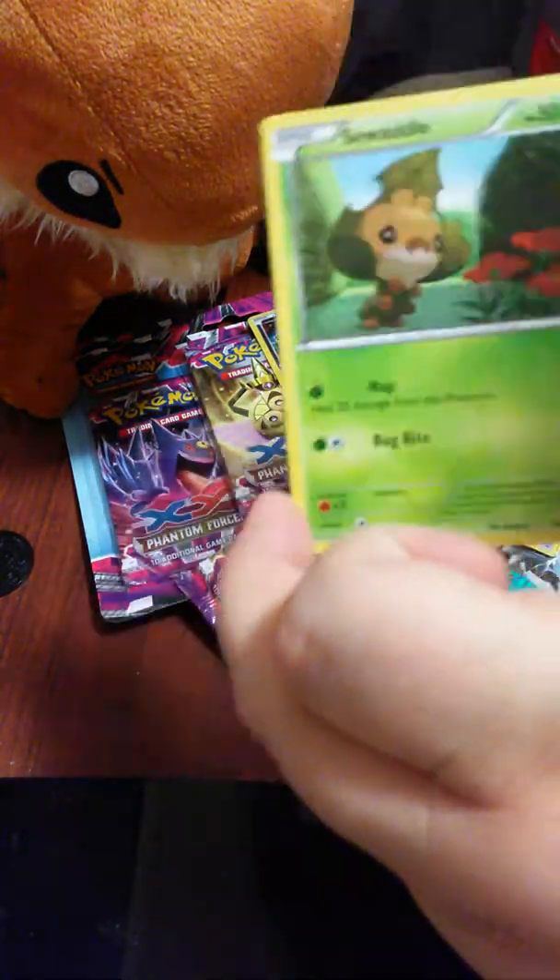Final Phantom Force pack, and then Furious Fist. Dimension Valley, Manectric Spirit Link, Vullaby, Whismur, Murkrow, Fletchling, Helioptile, Finneon, a Reverse Holo Bunnelby, and a Rare Levanny.